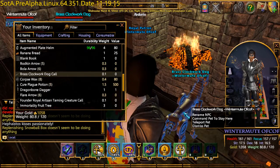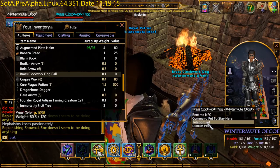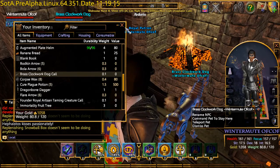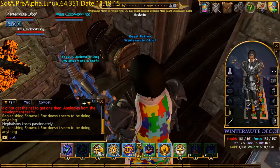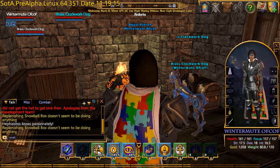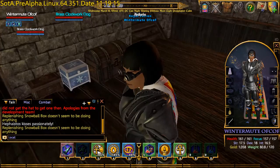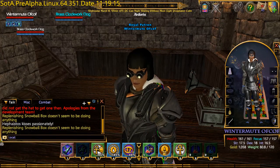Now it's not a combat pet - it won't join in any fights or do anything useful. But it'll look quite nutty as you wander around town. We've got two dogs, both really keen to get into the corner for some reason. I'm not sure what's over there - maybe a squirrel, or a Clockwork Squirrel. Who can say?